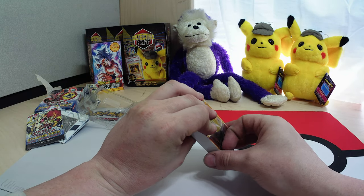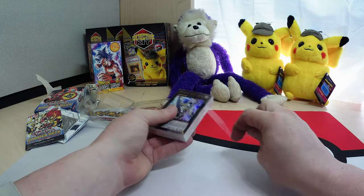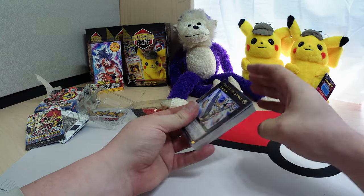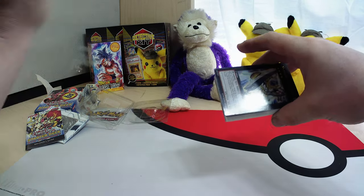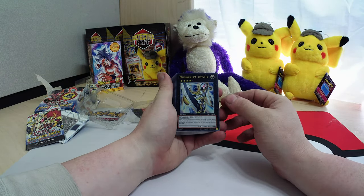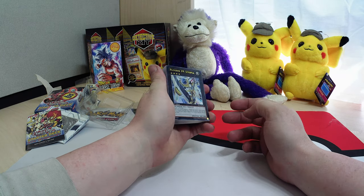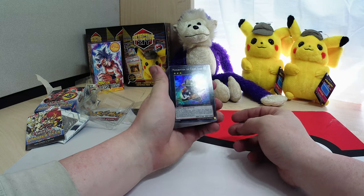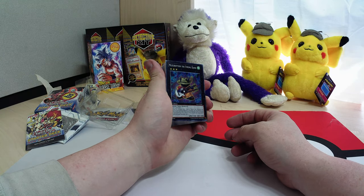Let's get into this. These cards look nice, they look like they've got some really good artwork, just like the rest of the Yu-Gi-Oh's. Number 39, Utopia - beautiful foil card, black background is very beautiful. I'm not even going to try and pronounce that one, guys.